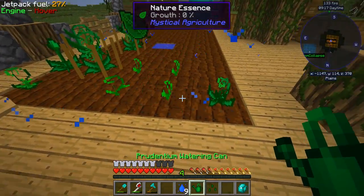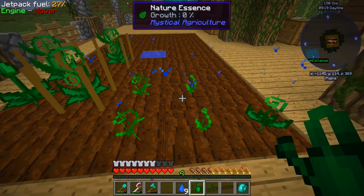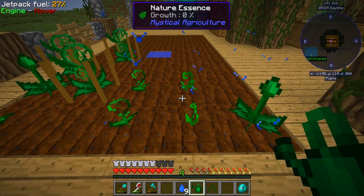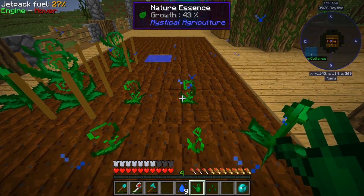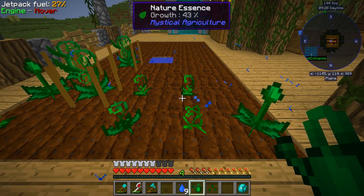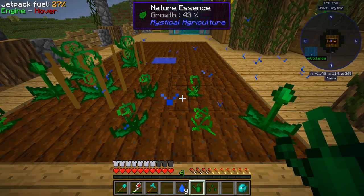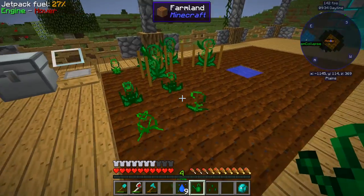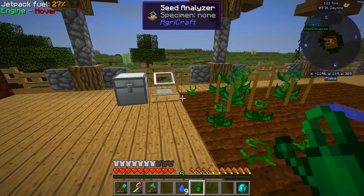If you want multiple seeds you can duplicate them, so that may be helpful later on. You have to do these manually — I don't think a farmer will work on them. It didn't in 1.7 so it may not now. But we already have 25 essence — that's quite a bit, so we're doing pretty good.